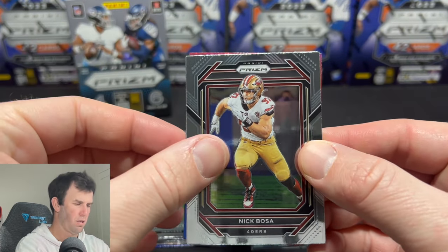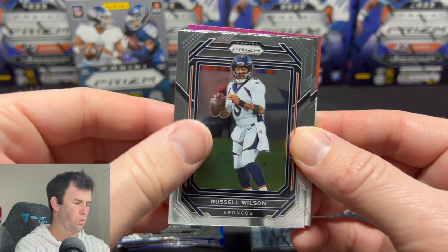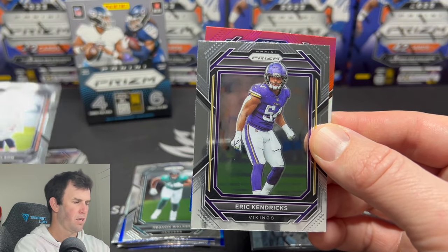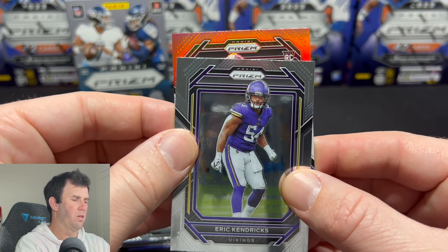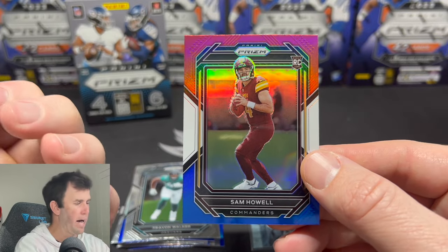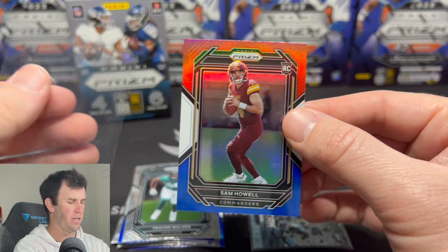Bosa — it's the right team. Russell Wilson. Vikings — Eric Kendricks. And Purdy on the red, white, and blue? No. Commanders — Sam Howell. Sam Howell on the red, white, and blue to finish.